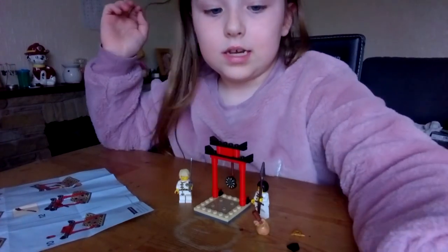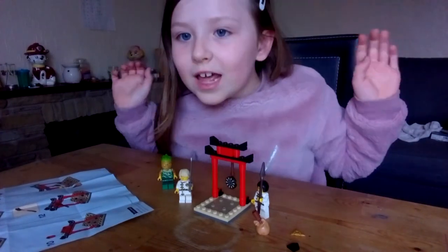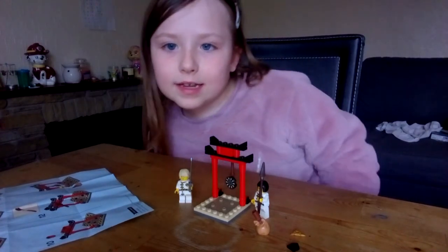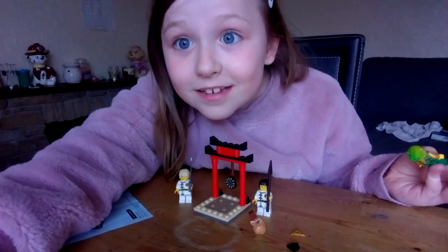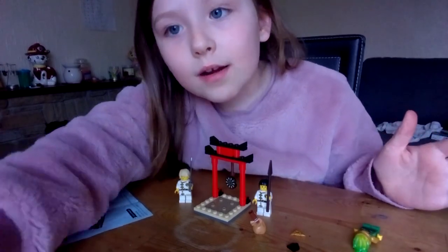This is what it looks like with the characters. I'm putting that on your side, and if you want to include the golden ninja, just there. If you take them away it's like that, and then Nia faces them. Please subscribe, like, and hit the notification bell — I've already said that twice now. Bye — but you don't have to.